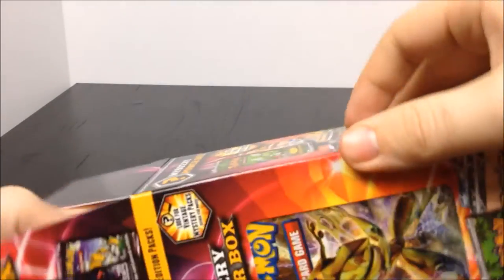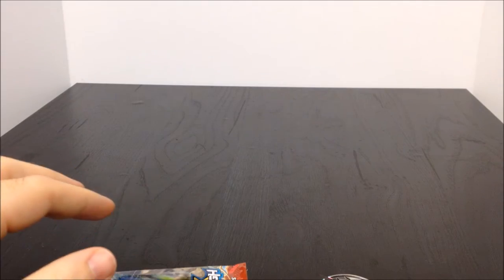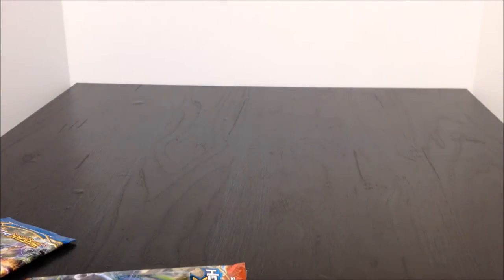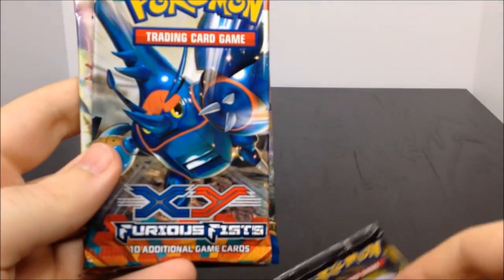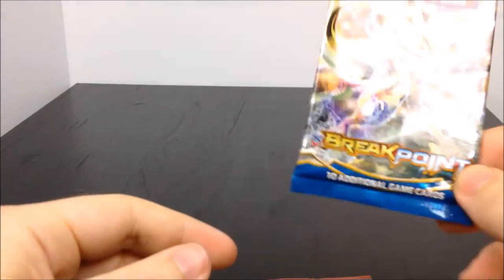Now we'll open this next one which has a really cool picture on the front - I think it's one of the tokens too, but I could be completely wrong. We have the two coins again - it's kind of a bummer they're all the same. Here we have another XY Breakthrough, a Black and White Legendary Treasures, an XY Furious Fist, XY Breakthrough, and an XY Breakpoint.